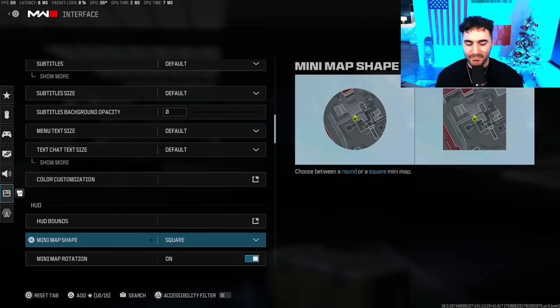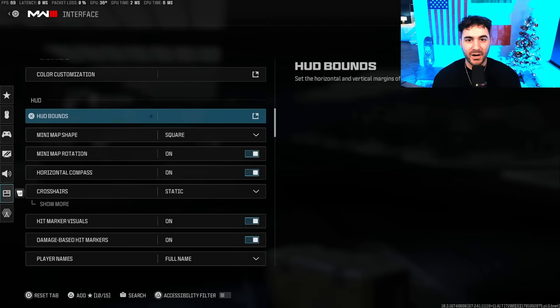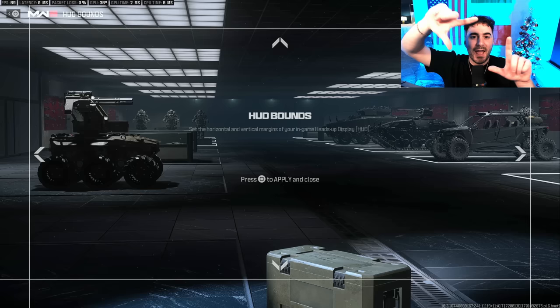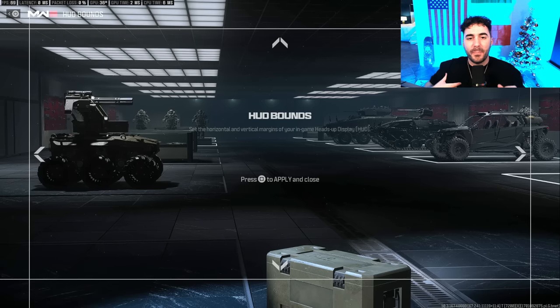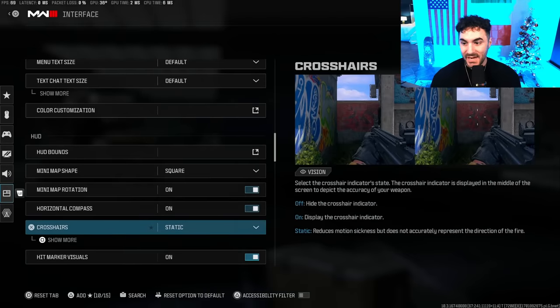Have your mini map on Square so you can see as much of the map as possible. If you want to see your mini map easier, turn your HUD Bounds all the way to the lowest setting — this brings all the information that's typically in the corners of your screen towards the center. So you don't have to look as far to see your ammo, weapon, team's health, mini map, or kill count — all that information will be closer to the center of the screen.